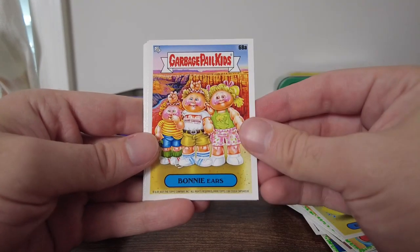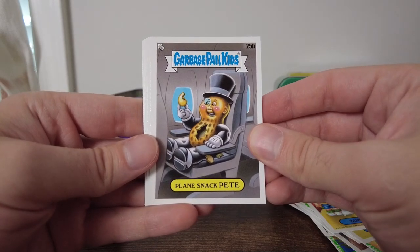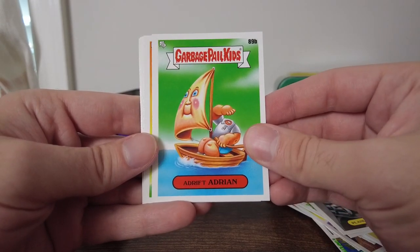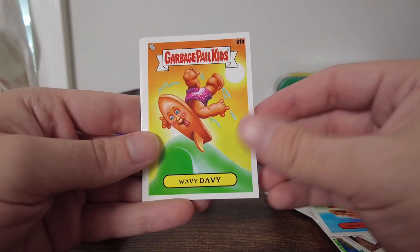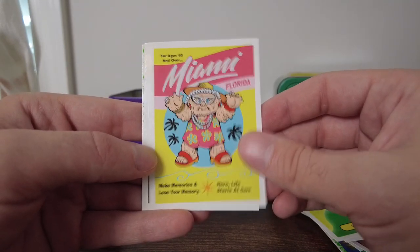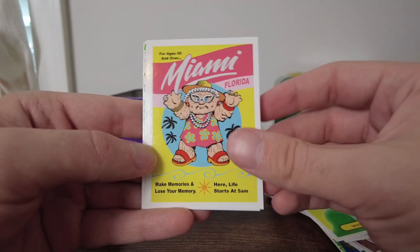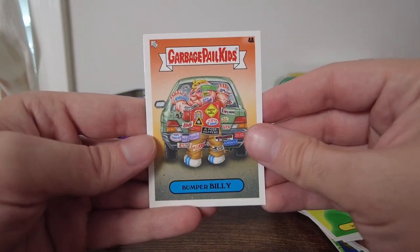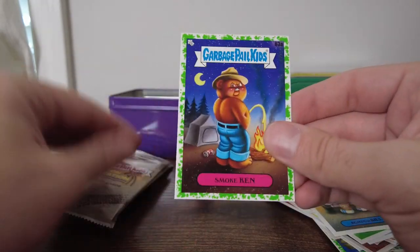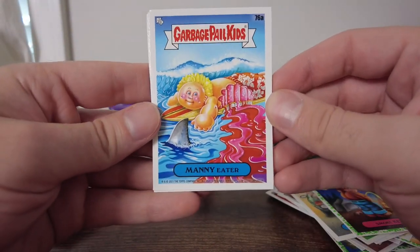Ben Snorkeling. Bonnie Ears. Plan Snack Pete. Adrift Adrian — I kind of like that. Wavy Davey — I do like this card, this card is dope. Miami, Florida. Make memories and lose your memory. Life starts at 5 a.m. — I like that, that's a good travel sticker. Bumper Billy. And Smoke Ken — Smokey the Bear. Manny Eater, and there's a shark in there.